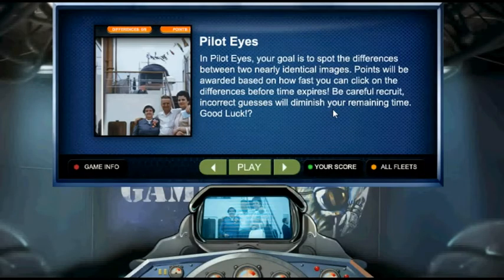Hi there guys, my name is iPlayARG, and I'm going to be talking about the Rocket Profiteers' new game called PilotEyes. Basically it's spot the difference — you just have to find whatever differences and do them as fast as you can. So at the first part of the video I'm going to be telling you where the differences are, and then after that I'm going to show you a technique that will get you the highest score possible. Let's get started.